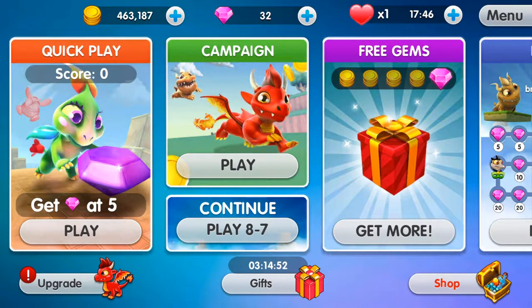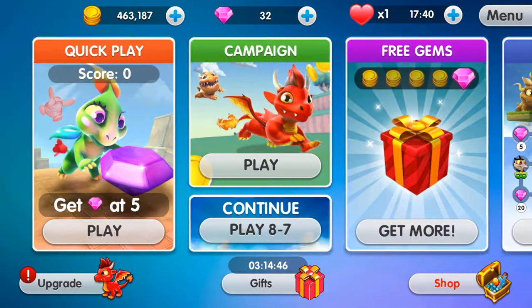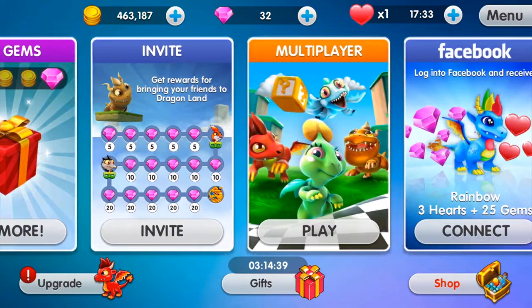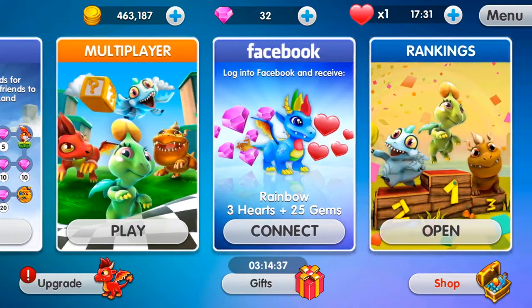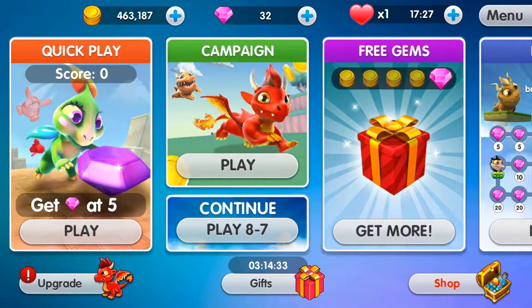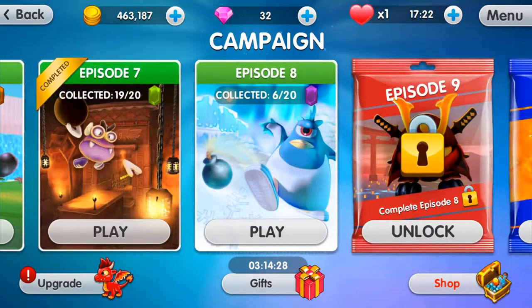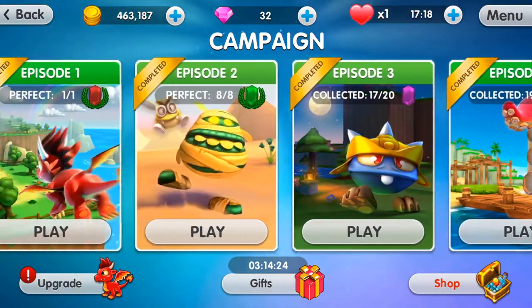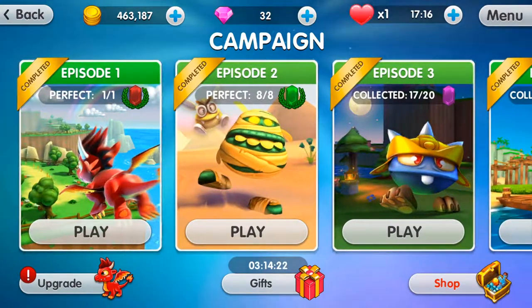Today we're going to be playing a game called Dragon Land, which is created by Social Point. On the opening screen we have a quick play option, a campaign option, and even a multiplayer option where you get to do races against other people. All three are pretty fun, but first we're going to go into campaign. I'm actually on episode 8, but to show you guys how awesome this game is, we'll be playing episode 1 today.